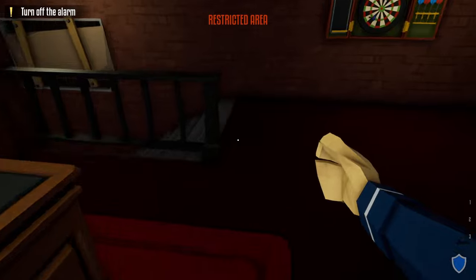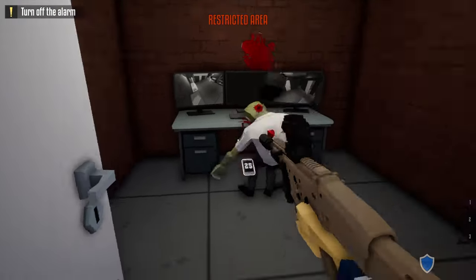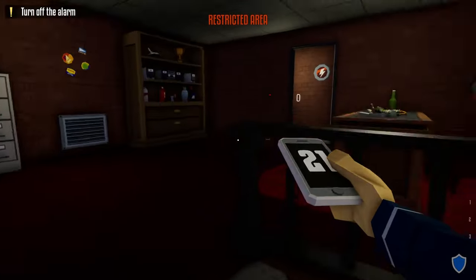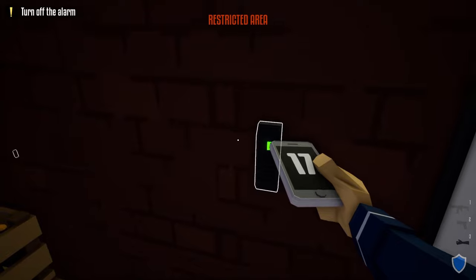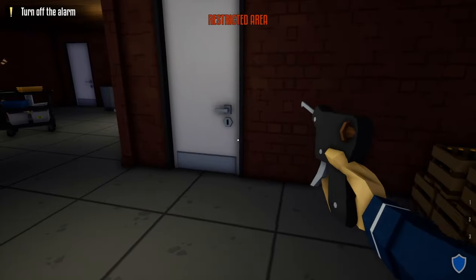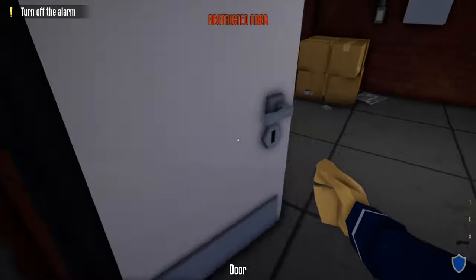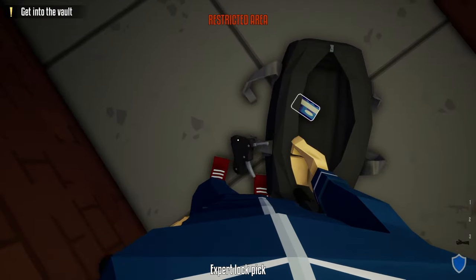Head back downstairs to the security room and take out the security guard. Grab his phone, come up the stairs, and do the check-in on the wall. Now we don't have to worry about cameras for the rest of the heist. Next, take your lock pick, unlock the door to the utility room, go inside, and turn off the alarm.